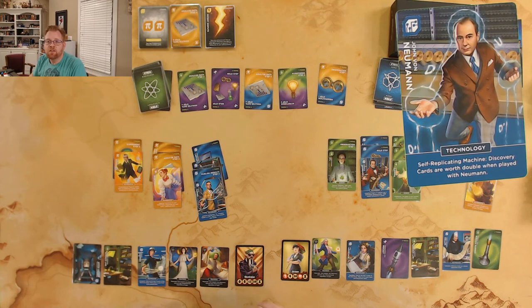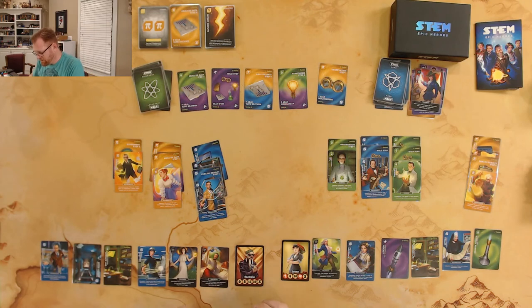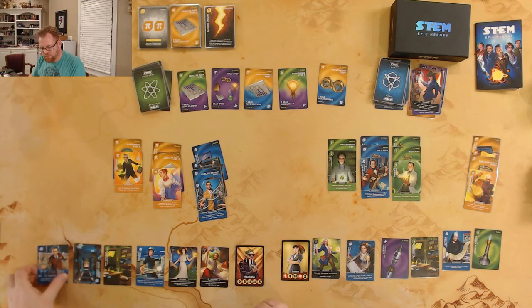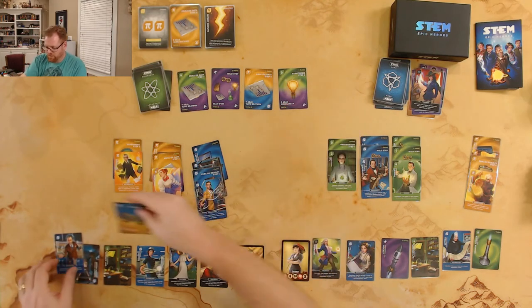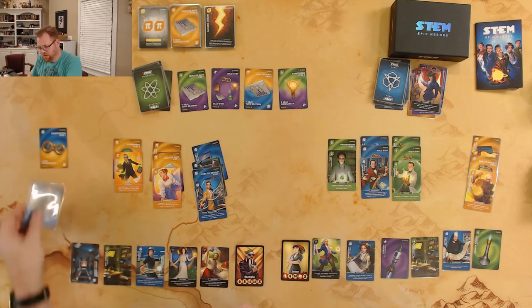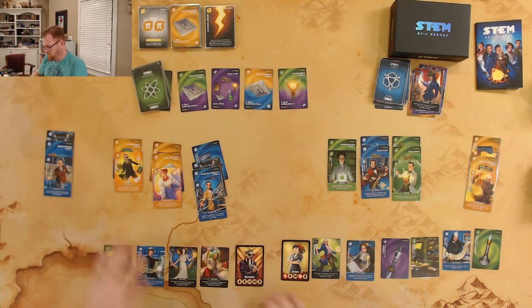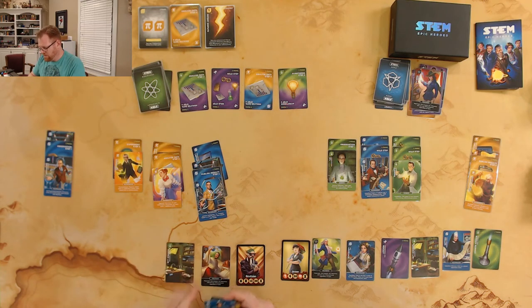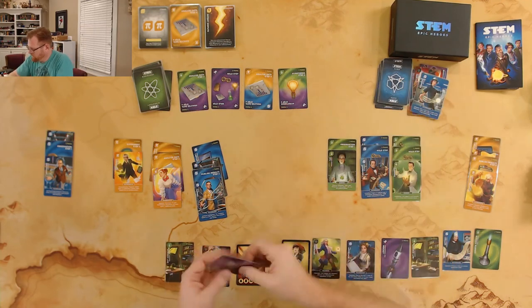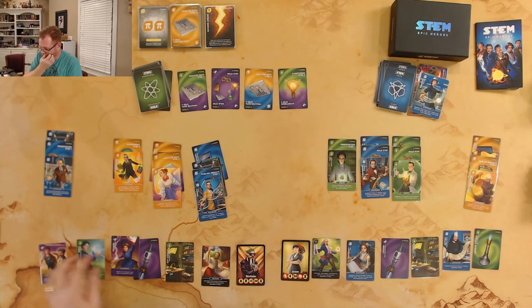Newman's ability says self-replicating machine — discovery cards are worth double when played with him. Stefano grabs step one with Newman and adds the server room. He discards two cards and draws four more. We're probably approaching the end of the game since we're playing the simple version without the take-that cards.